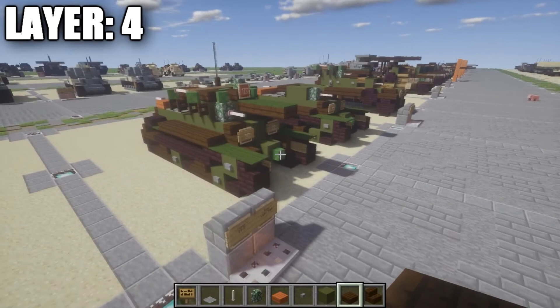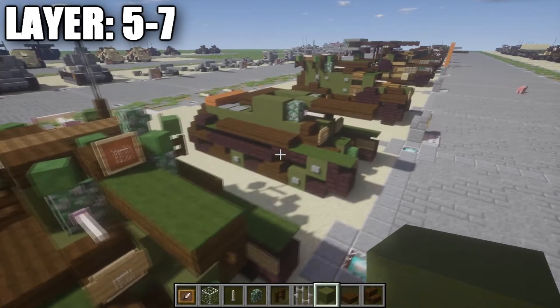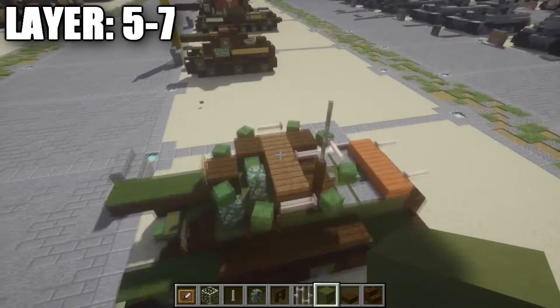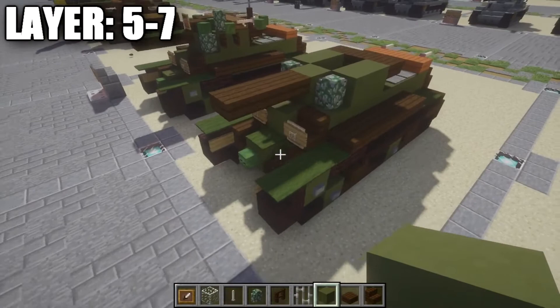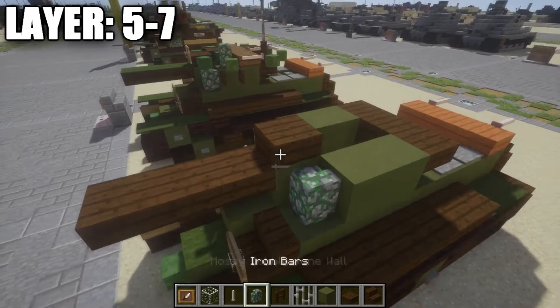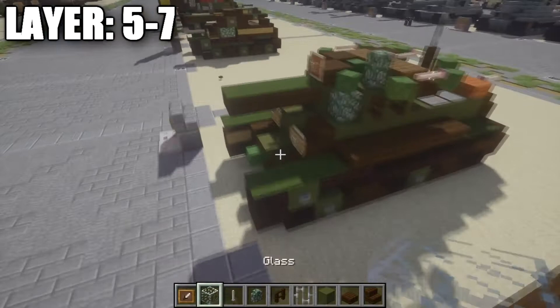We're going to go through Layers 5 through 7 together and finish the tank. Starting with the main body of the turret: go to the green clay block and place a dark oak wood half-slab on top of it, followed by an item frame with a glass block for the front spotlight on the turret. Note that not all versions of the BT-7 had it, so you can pick and choose which of your tanks have it for differentiation. Then place three green carpets on these dark oak wood top-slabs.